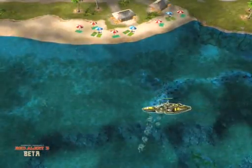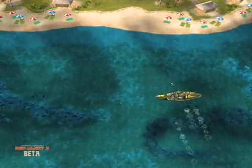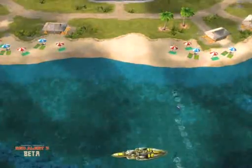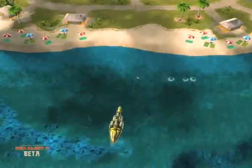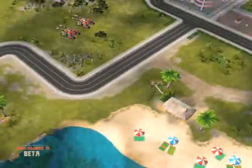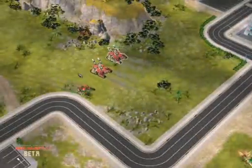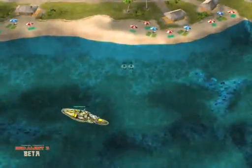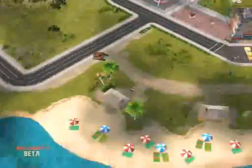So if you are using dreadnoughts in a defensive situation, bring along a couple of terror drones to lock down any of your opponent's armor that might be heading your way, and you'll be able to easily stop them. Here you can see terror drones just kind of spreading out. Red is obviously not going to get too close to Yellow's dreadnought here because he knows he's just going to get locked down and blown up.